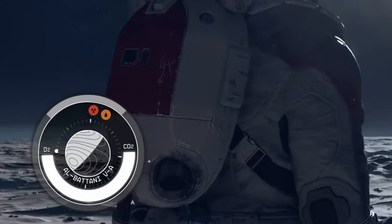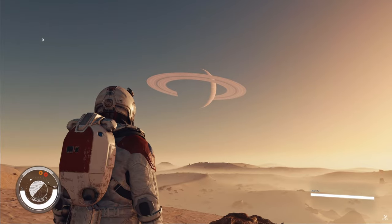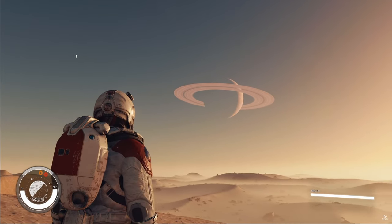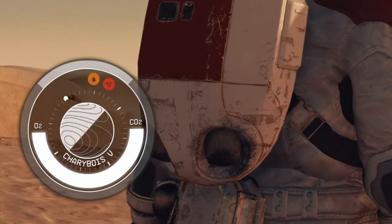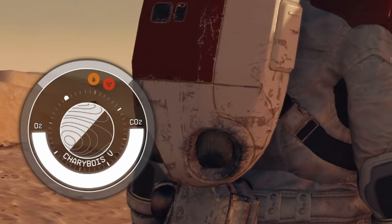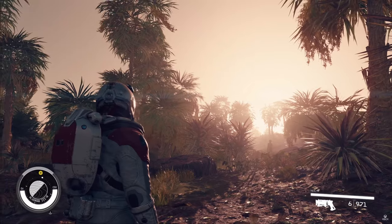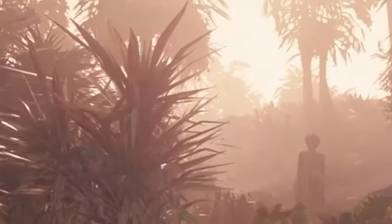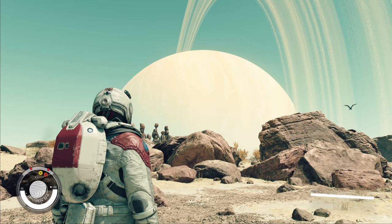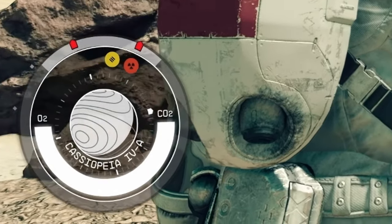These symbols mean radiation and thermal environmental threats. This planet, or moon, is called Al-Batani 5-A. Then we cut to a planet called Charibois 5. This planet has a high thermal hazard as well as radiation. Notice how the icons have switched, so this must indicate that the thermal or heat hazard is higher than the radiation. We see a lush, dense forest planet named Al-Gurab 3-B. This world is corrosive. We also see a figure in the distance — this could be a person or a plant of some kind. Next, we see a hot desert world named Cassiopeia 4-A.